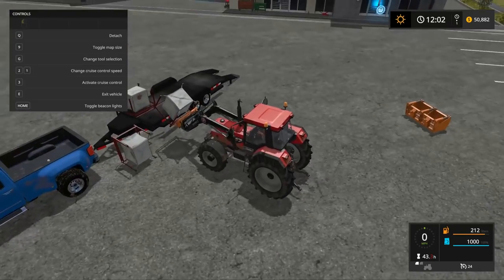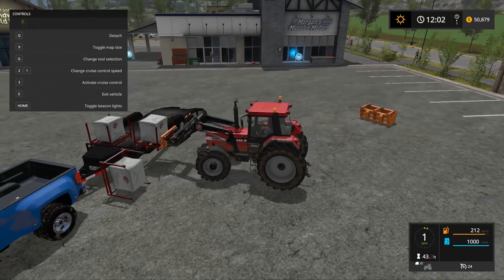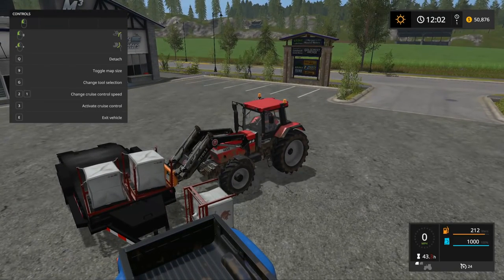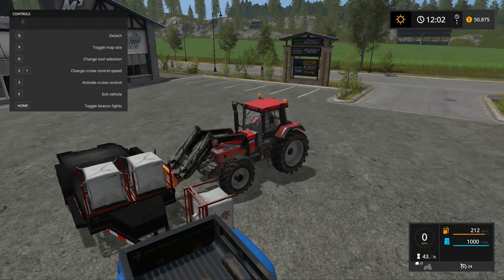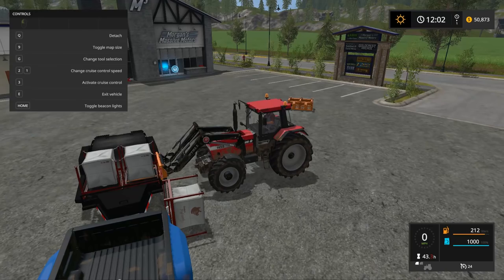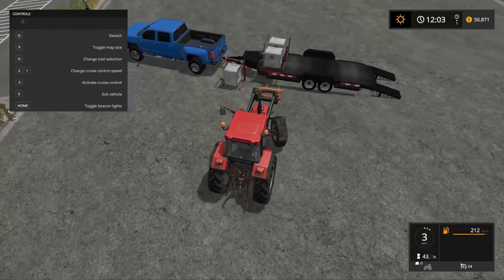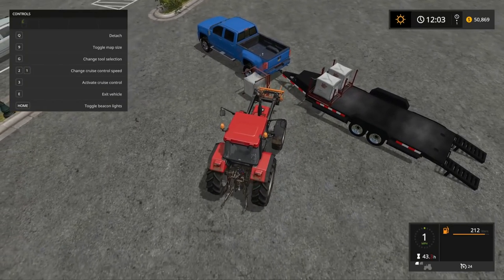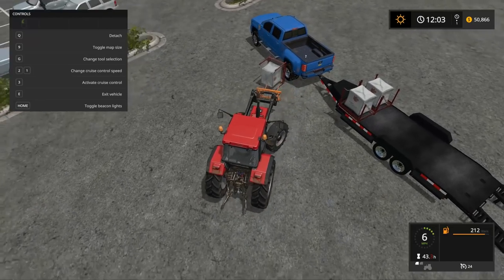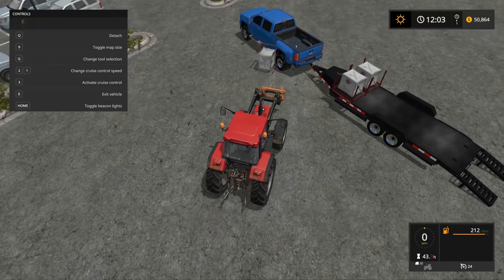There we go! We should really get a forklift. There we go, baby — that's looking pretty good. Just need to move this one around and get it positioned properly on the trailer.